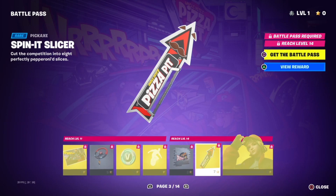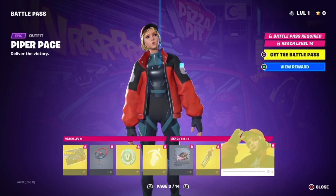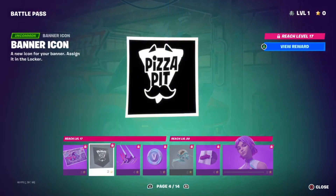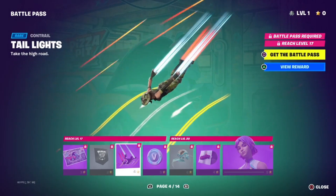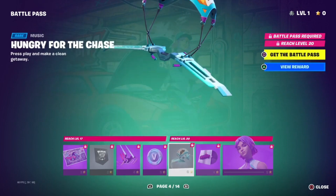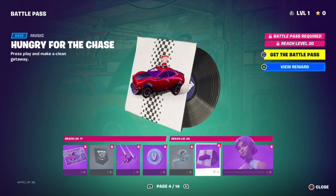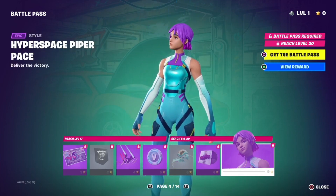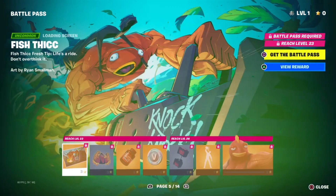Agent Zero Plan — oh my gosh. So we got the Spin It Slicer, we got the Piper Pace skin, we have the Hyperspace Piper Pace loading screen, the Pizza Pit banner icon, we have the Tail Lights contrail, some V-Bucks, the Hyperspace Glider, and the Hungry for the Chase lobby. The Hyperspace Piper Pace skin looks like another style.